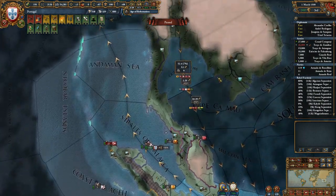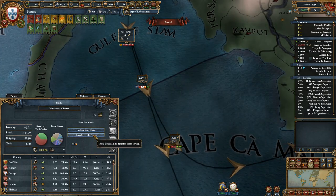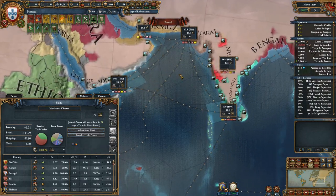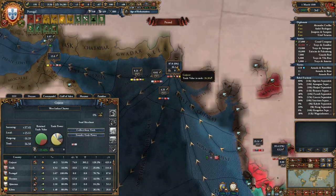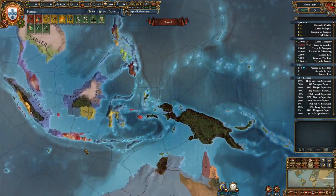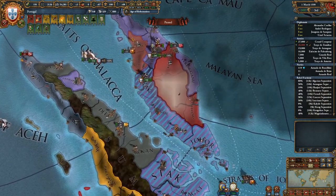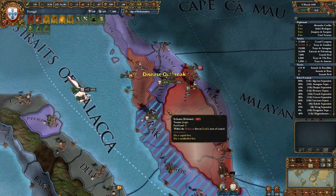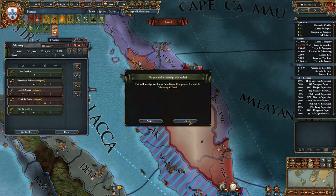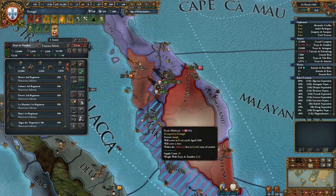We've got two merchants that we need to assign, so let's go ahead and do that right away. We've got seven percent here, so let's just start transferring trade, and then transfer trade from here as well. I don't know how much that's actually going to help us, but it's better than nothing.